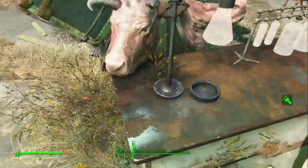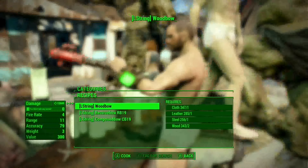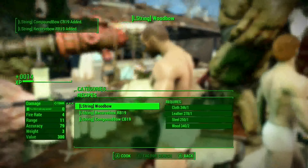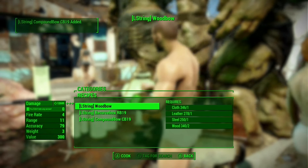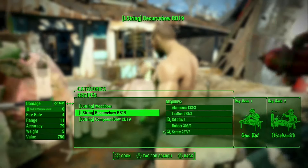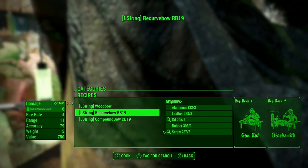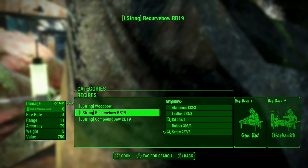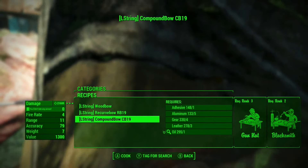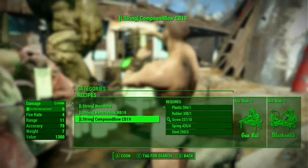So we get the wood bow, the recurve bow, and the compound bow. The wood bow doesn't really cost that much. The recurve bow requires a lot more materials and requires some levels of Gun Nut and Blacksmith perks. The compound bow requires even more — you need rank 3 Gun Nut and rank 3 Blacksmith.